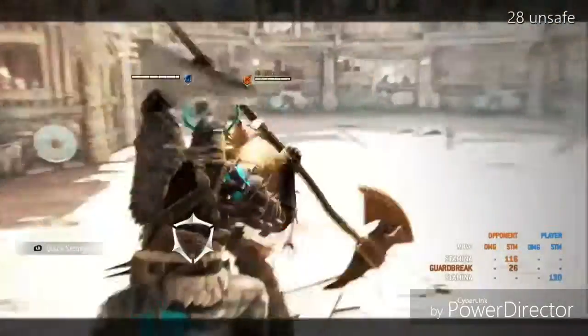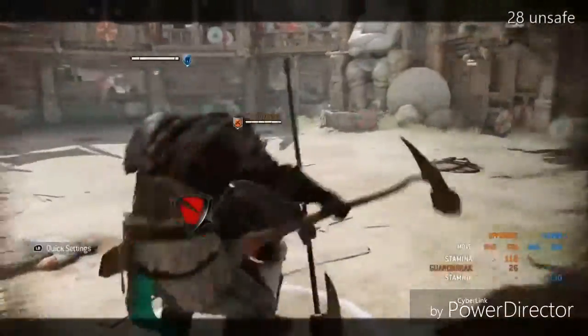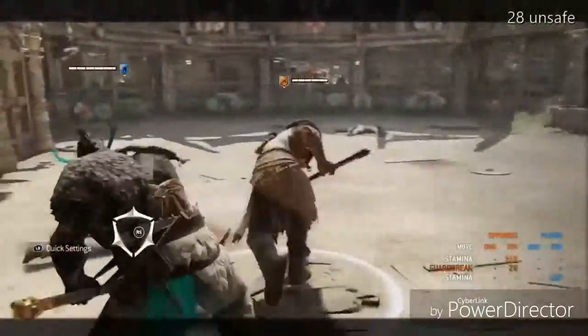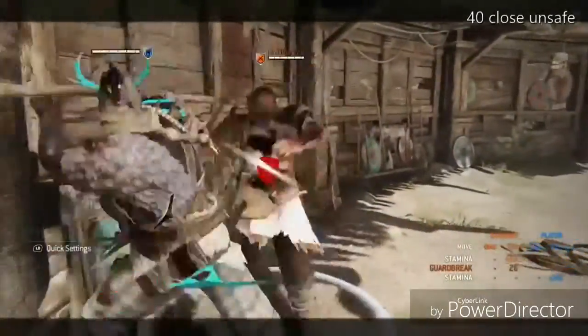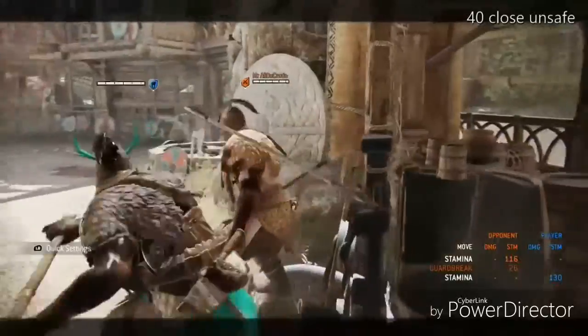Then the next is the unblockable from neutral — it is an unsafe move, it can be parried. The stampede charge to unblockable can be parried, but it is difficult to parry. It is a free 28 damage.